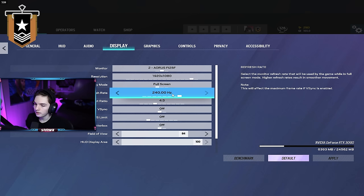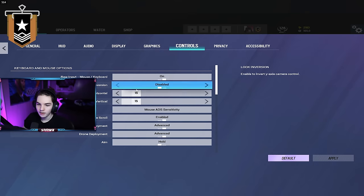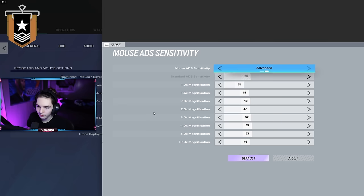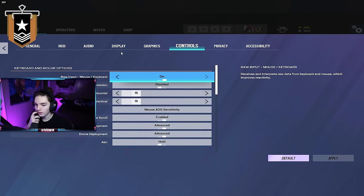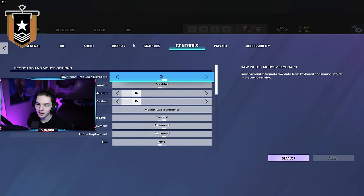I should have done my spawn peek — that's a missed opportunity. I bet nobody knows that I'm on this account, so I can actually do my peeks. Whenever people see that they're against me, they just watch the spawn peek for like 50 seconds. Something I've also noticed is that these lower-ranking players take forever to push in.